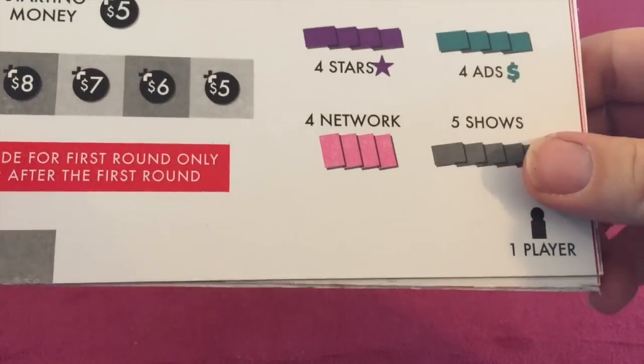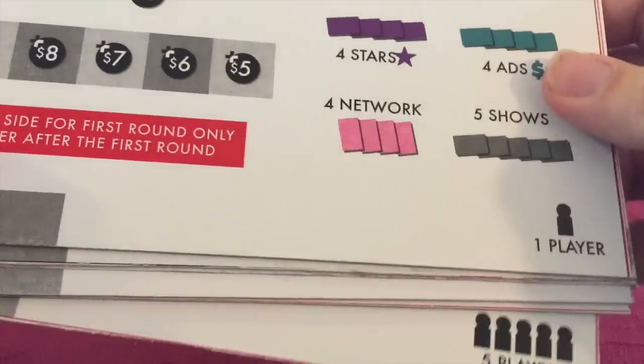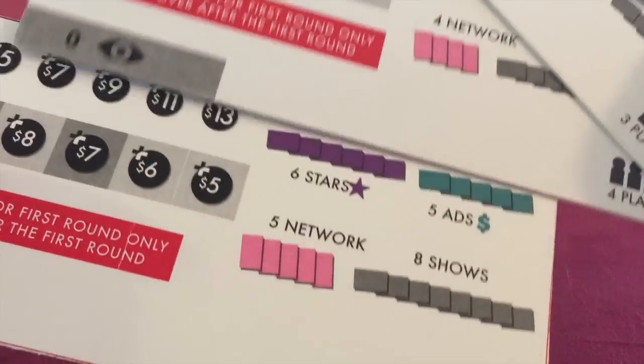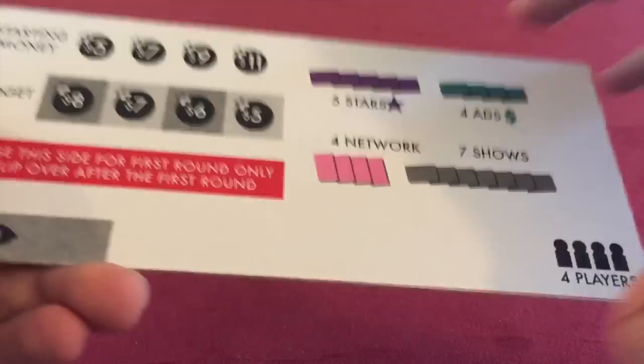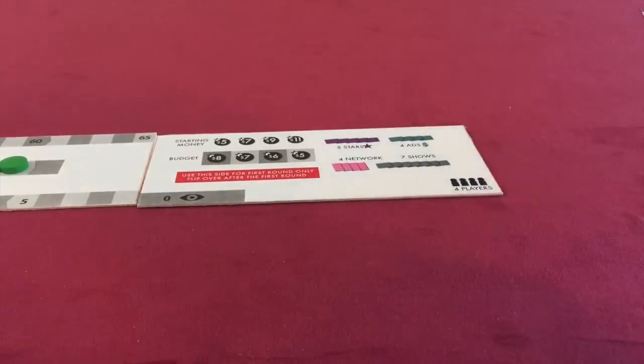The third part of the player board depends on how many people you're playing with. The game is going to come with five different playing boards — one player, two player, three players — and they're all slightly different. The one-player scoreboard is a little bit different than the three-player scoreboard, which is a little different from the four, and that's a little different than the five. We're playing a four-player game here, so let's choose the four-player board and slide that right over here. And now the board is set up.